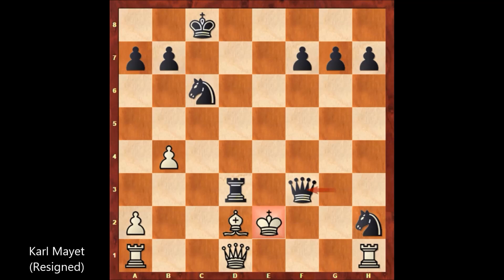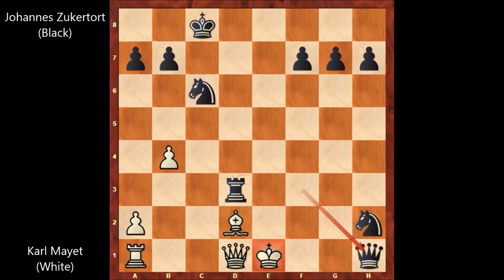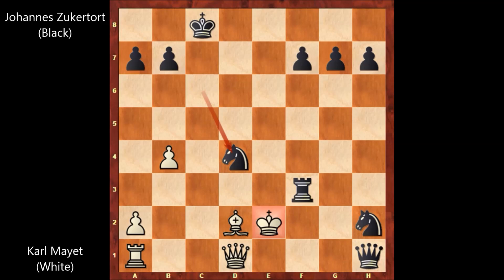Another super exciting and very aggressive chess game by Johannes Zuckerthurt. Let me show you the possible continuation — why did Karl Mayed resign at this moment? Because he is getting checkmated; there is a forced checkmate. If defending the king, then queen takes on h1, check. Let's say king to e2, and queen to f3, king to e1, and queen to f1 — checkmate. After queen takes on h1, let's say king to f2, then rook to f3, and again white is getting checkmated. A fantastic checkmate — what a beautiful chess game by Zuckerthurt. Another aggression on the chessboard. So this is why, after queen to f3, white resigned. Thank you for watching, and I hope to see you next time. Take care and bye-bye.